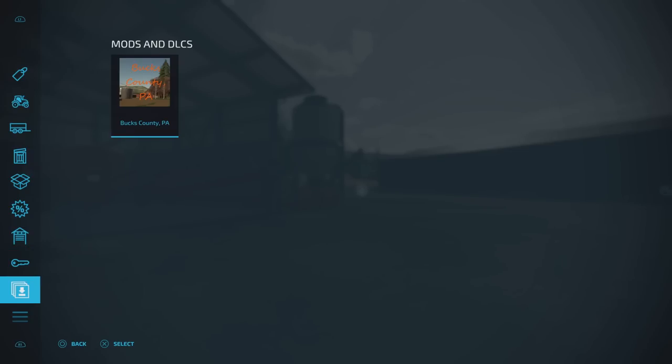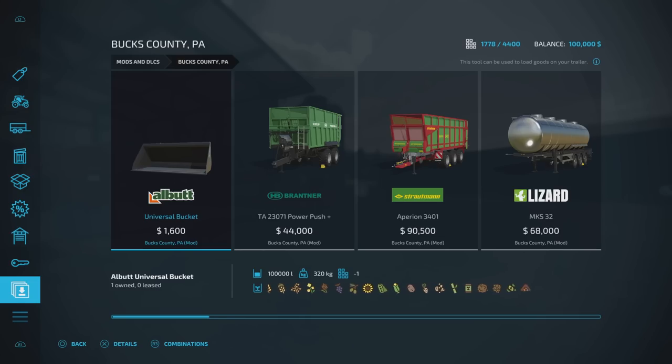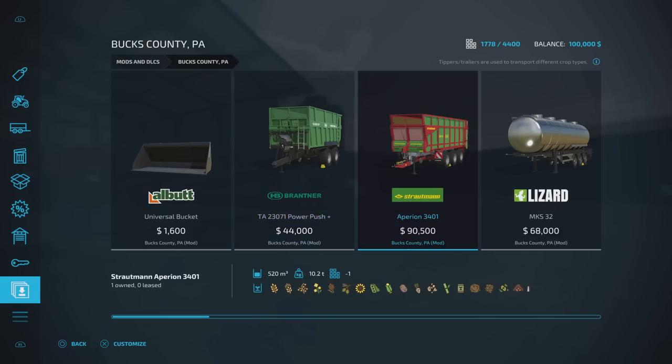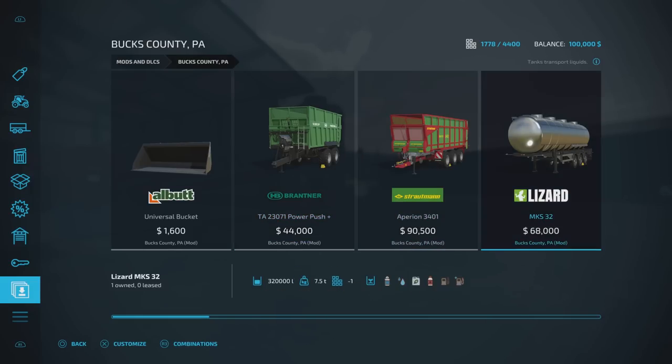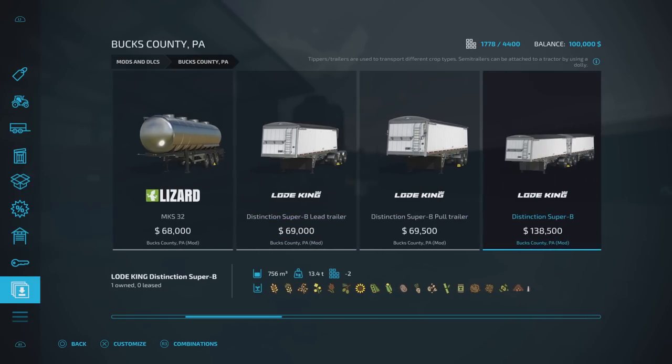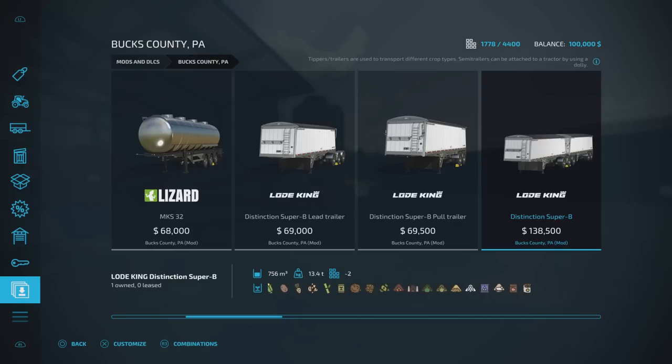Capacities are in honestly — universal bucket at 100,000 litres. The Brantner Power Push 250 goes up to 340,000 litres. The Appearance 3401 is 520,000 litres. The Lizard MKS 32 is 320,000 litres. The Distinction Super B is 352,000 litres, 404,000 litres combined, and 756,000 litres for the Load King Distinction Super B.